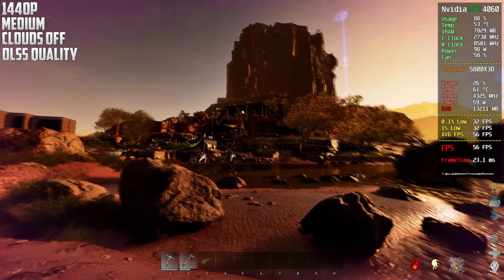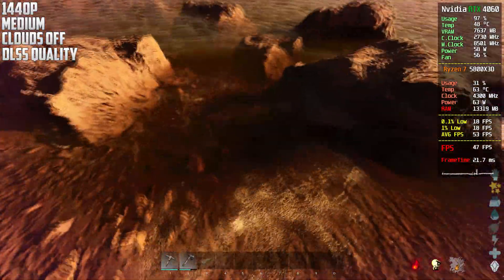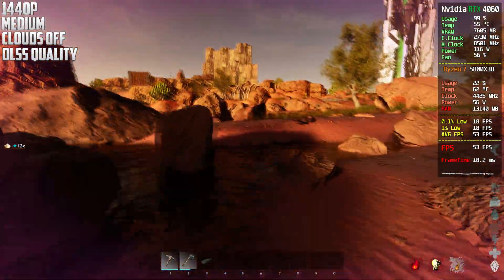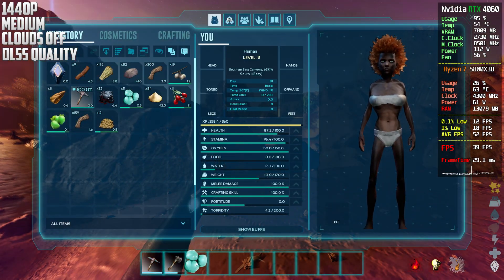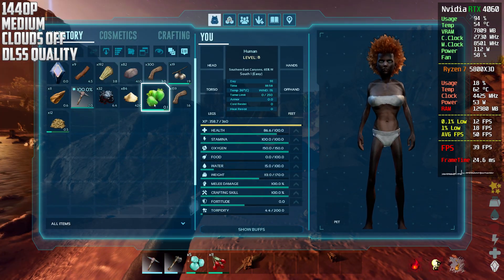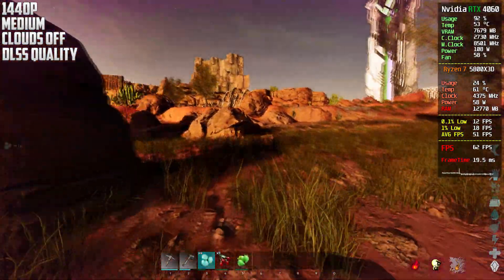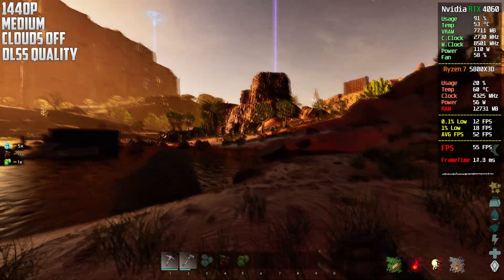Now using DLSS at 1440p with volumetric clouds off — a little bit of an improvement but not something crazy. I also noticed that when you open the menu or inventory, the frames drop for some reason. I thought it was because of frame generation stopping to avoid UI bugs, but it seems to happen even without frame generation — not sure why.